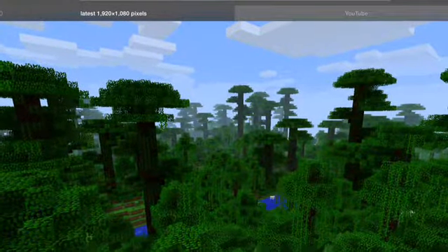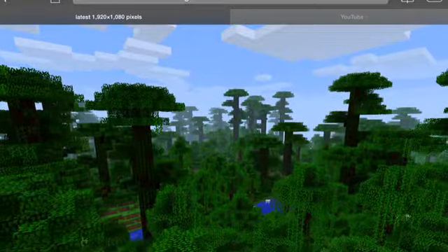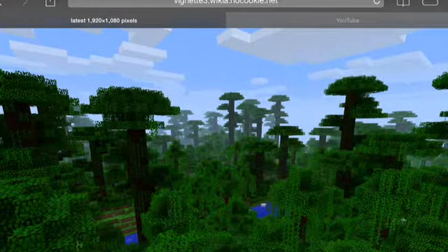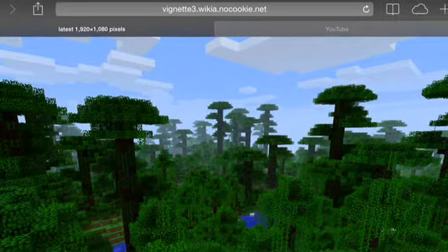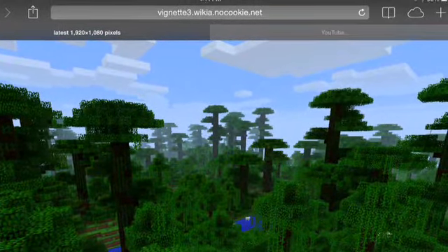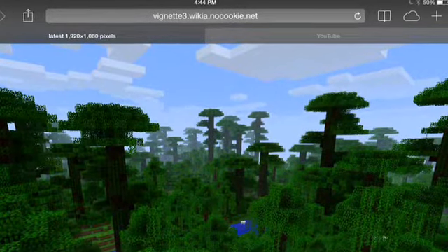The next type of biome is jungle biomes. This is one of my favorite biomes because you can get the most wood in here. It's pretty much the perfect place to build an awesome treehouse. This is just like the forest biome except a lot more extreme and a lot more fun.